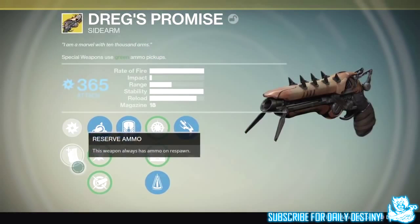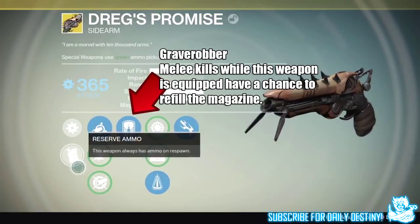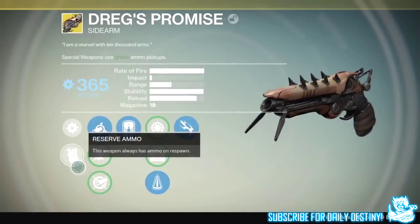When this weapon is previewed we see the weapon itself in all its glory and its other mods. If you are wondering what that middle mod is, it's called Grave Robber, and what this does is melee kills with this weapon equipped have a chance to refill the magazine. Looking at the stats, this weapon has 18 shots per magazine, a crazy rate of fire, and with perfect balance applied it's also got crazy stability — though impact isn't great and could be a lot better.